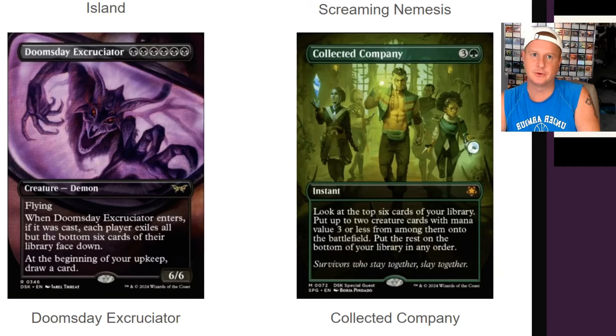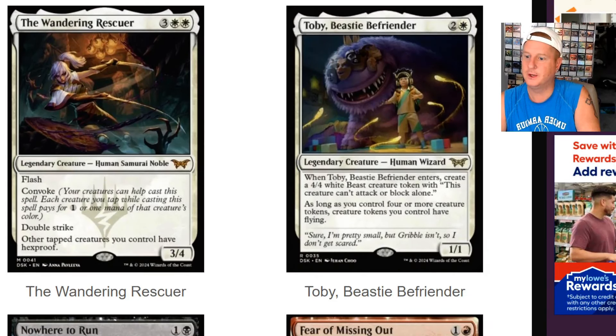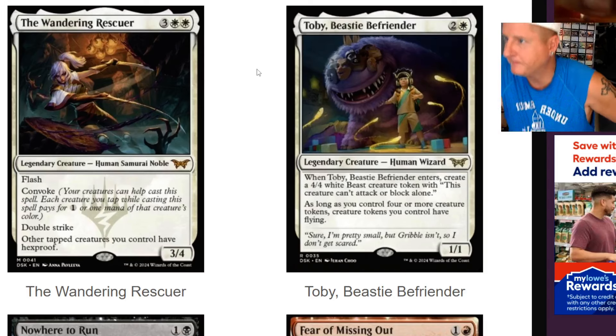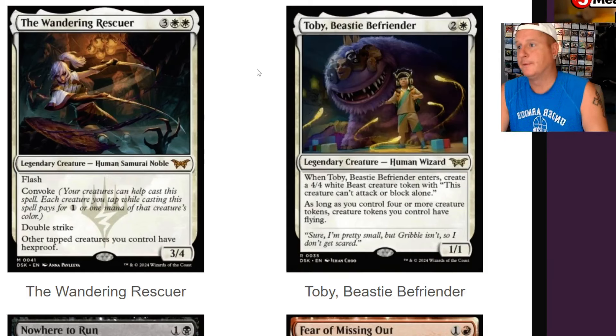Then we got Collected Company, a special guest card that's going to be reintroduced with this set. Then we have the Wandering Rescuer — a five-drop human samurai noble. It's got flash and convoke, which I do like. Double strike. Other tapped creatures you control have hexproof. It's a five-drop, but you can easily make this a two-drop with convoke.